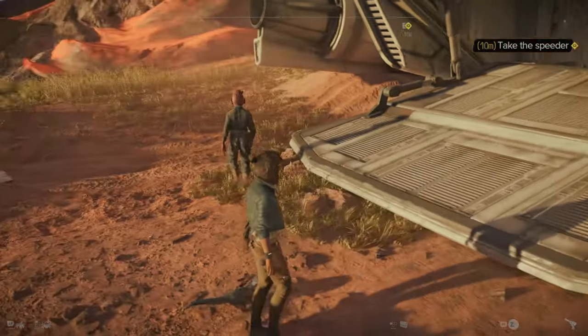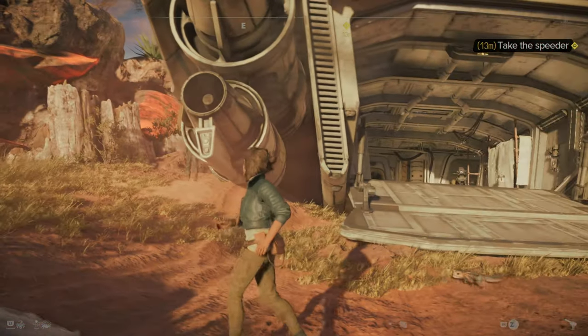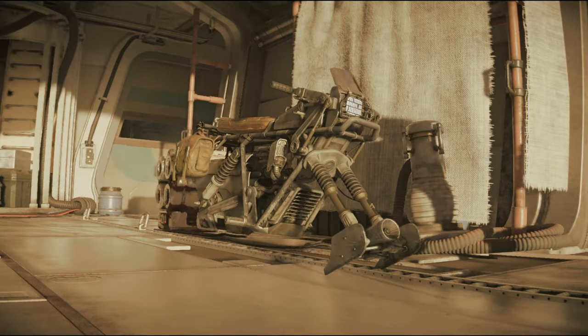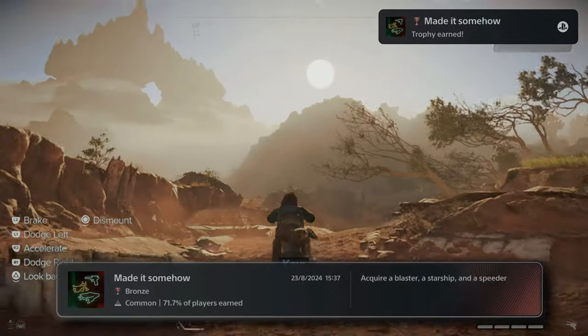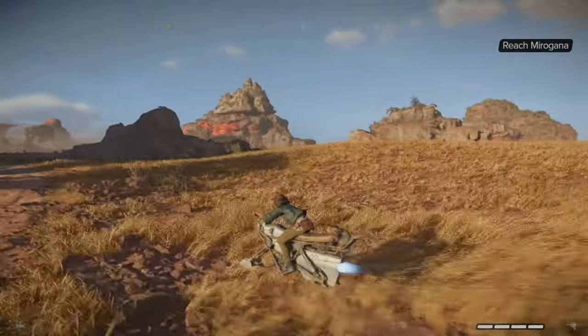We've got a new objective — a mechanic will fix the ship but I need money and parts. He says to take a speeder and go make some cash. We get our own little speeder and this thing is pretty quick.